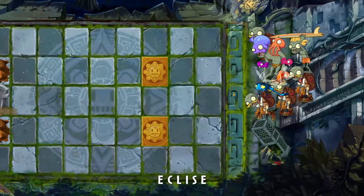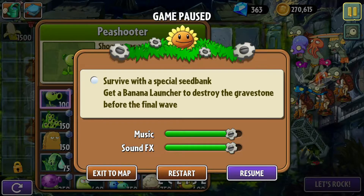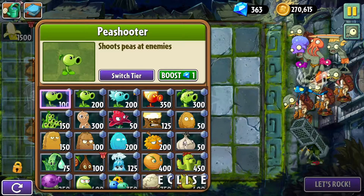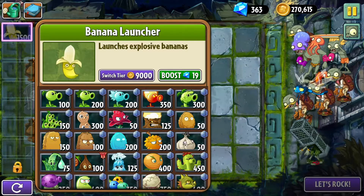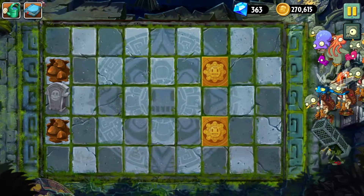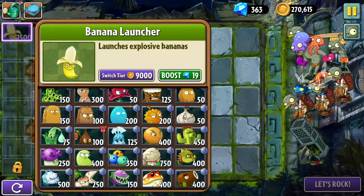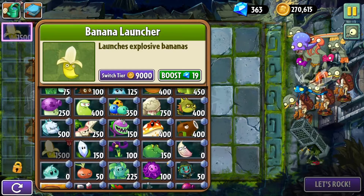Oh, why did I not read that? What did that say? Survive with a special seed bank. Get a banana launcher to destroy the gravestone before the final wave. They're giving me a tier 2 banana launcher. And what are these spots? I guess I can't plant those. I see two gold tiles. They're not giving me sun producers, it would seem.